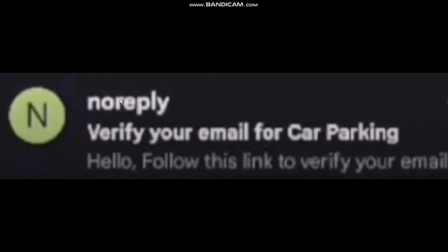Once you click on 'Verify Email,' you'll get a pop-up saying 'verification link sent to your email' — the email that you have linked with the game. Now open up your Gmail or email app, and you'll see a message saying 'Verify your email for Car Parking.' Simply tap on it.